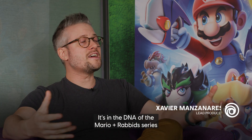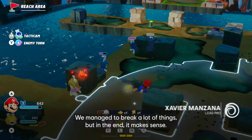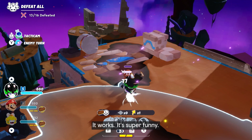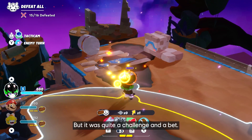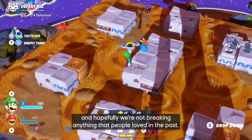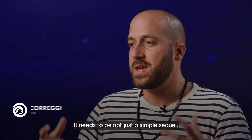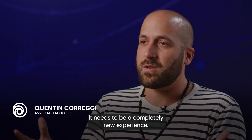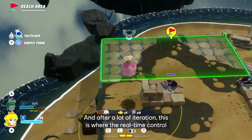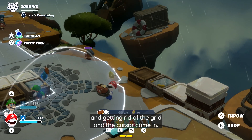It's in the DNA of the Mario + Rabbids series to be unexpected, to be surprising, fresh. We managed to break a lot of things, but in the end it makes sense, it works, it's super funny. But it was quite a challenge and a bet, so the first part of production was a bit stressful on how many things we revamped, and hopefully we're not breaking anything that people loved in the past. We knew that Sparks of Hope needs to be not just a simple sequel — it needs to be a completely new experience. But the core experience of the game is in the combat, and after a lot of iteration, this is where the real-time control and getting rid of the grid and the cursor came in.